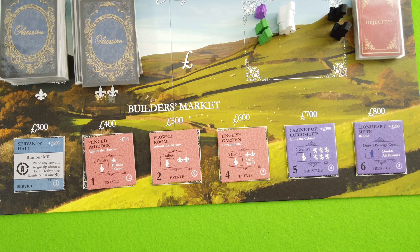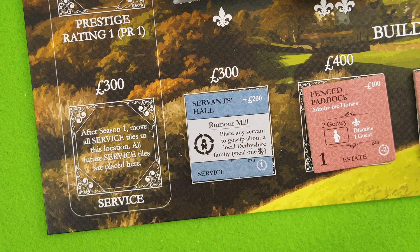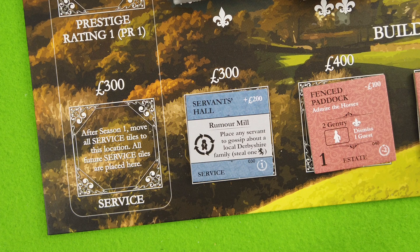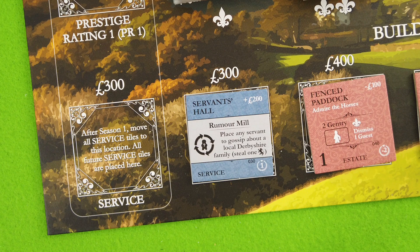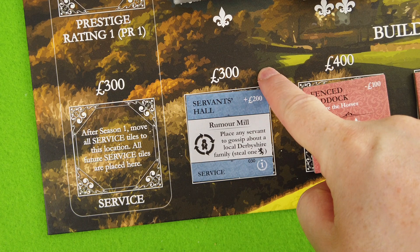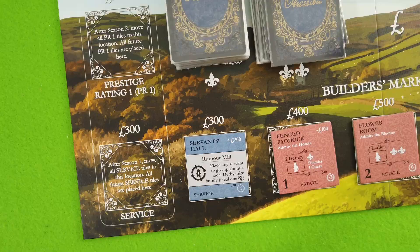The servants hall changed from the first edition — in the first edition you could steal one reputation from another player for free. Now at least you have to spend one of your servants there, which is more balanced, though it costs 500 quid. It's a great reputation generator so I might look into that sooner or later. The Fairfax family didn't buy anything. Three monuments are shuffled into the big bag — we haven't seen any yet. That's the end of the Fairfax turn.